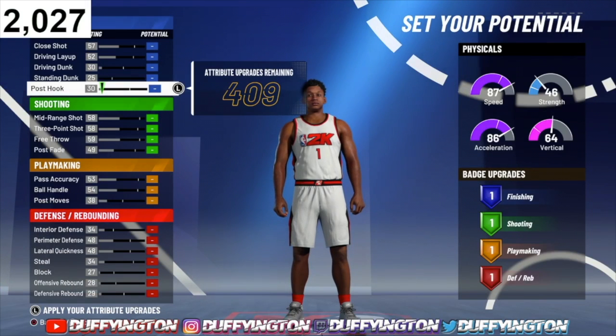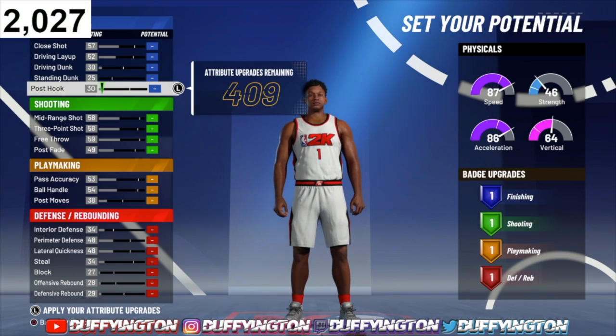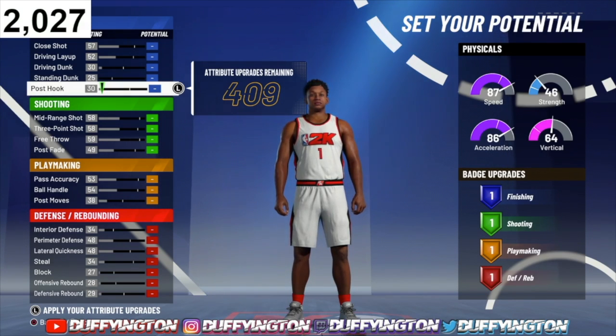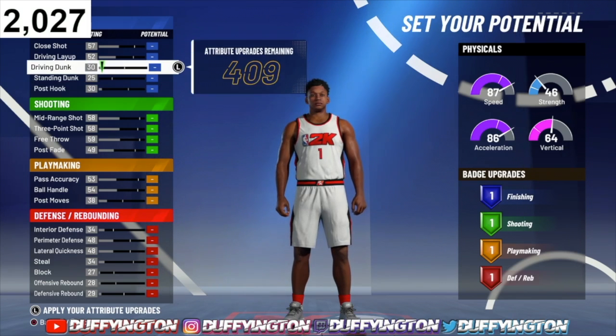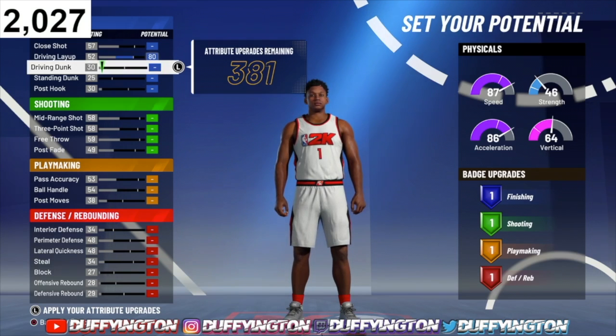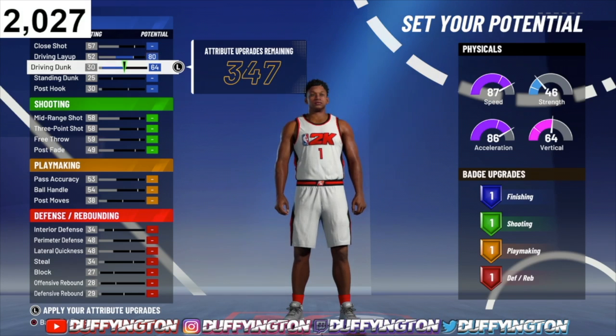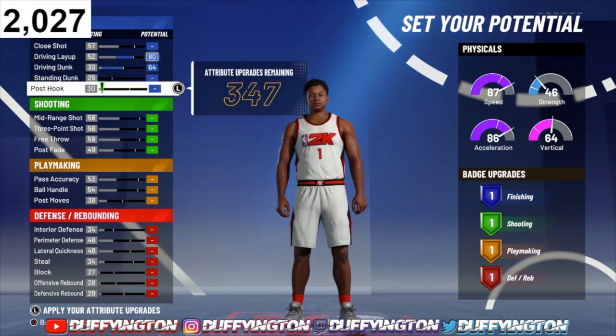For the attributes, feel free to pause the video and copy down exactly what I have here so you can get the same exact setup. For finishing: skip close shot, max your driving layup out at 80, max your driving dunk out at 64 — that's all for finishing. We'll get one finishing badge. We're using screens, not really worried about finishing at the rim — we're trying to get that three-ball.